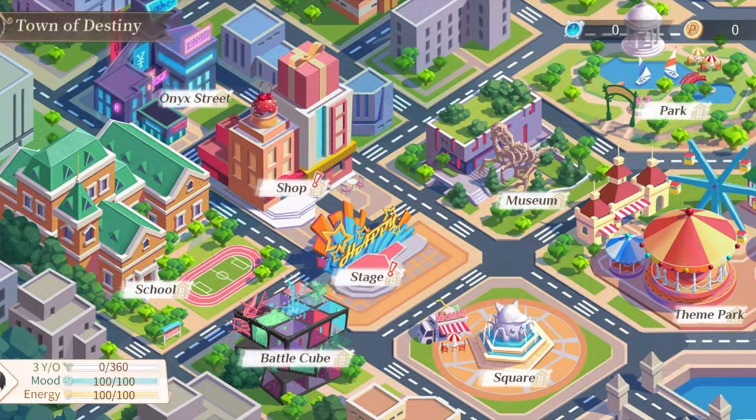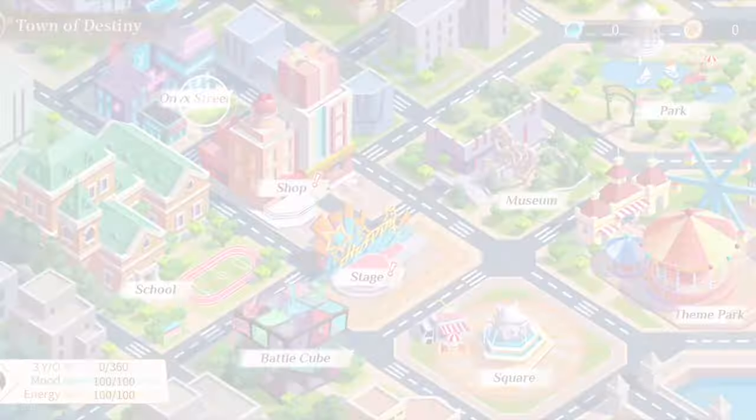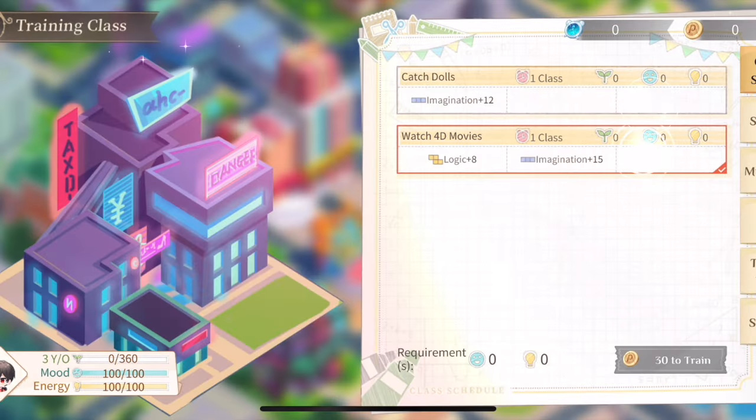Any other parts of the map I haven't mentioned are used for male lead stats. For example, going here is where you can get more stats to help raise your male lead — you can participate in these as you'd like.